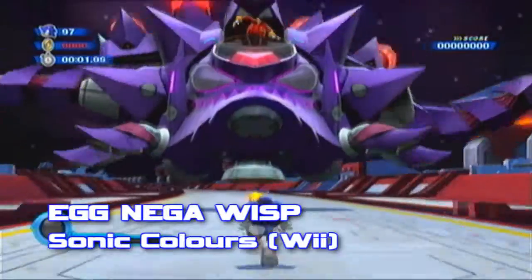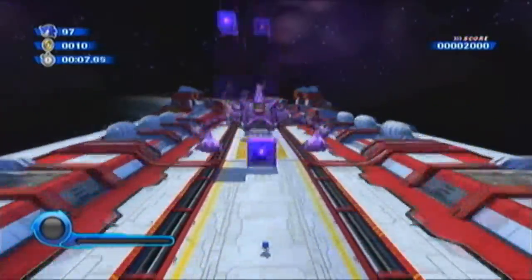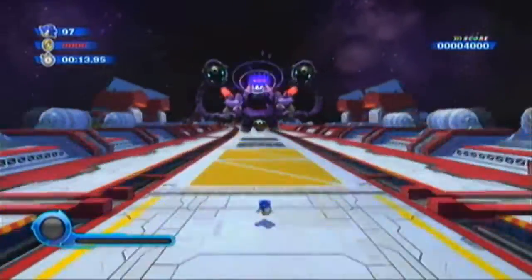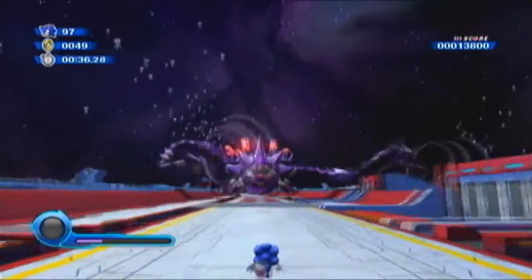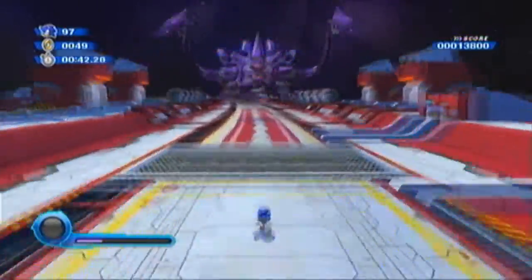The Egg Nega Wisp from Sonic Colors on Nintendo Wii. I was pleasantly surprised after 12 years of Eggman being pushed aside as the antagonist for whatever ancient monster of power or equivalent, that he would return as the actual final boss battle in a 3D Sonic game. After collecting the hyper power from the alien race known as Wisps — or more specifically, Nega Wisps — he is able to use Spike, Cube, and Laser Wisp powers.